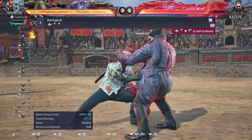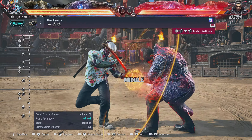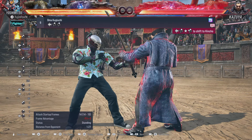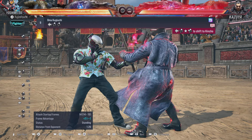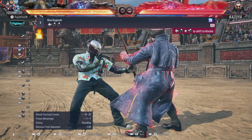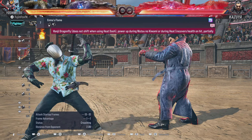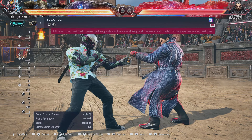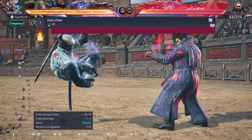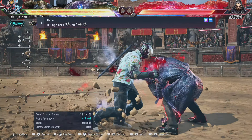Going into Kinchou after Back 2 makes the frame advantage worse — it goes from plus two to minus one. Unlike many characters where a stance transition improves frame advantage, Yoshi isn't really the strongest stance character in that regard. Quick note: 3,1 will still put you in Manji Dragonfly if you're in No Sword Stance, so that move stays unchanged during stance.